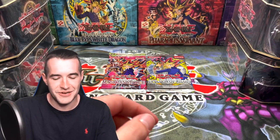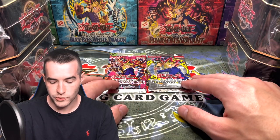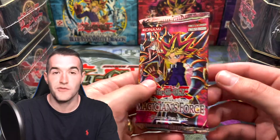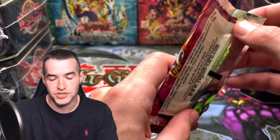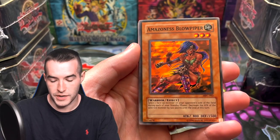Look guys, these tins — you guys know how they go. You either get a lot or you get nothing. That's just how it goes. We haven't pulled BLS, so let's go with Magician's Force. We never pulled Dark Magician Girl either. I don't know if this is a retail pack or not — if it's a retail, we won't even be able to pull Dark Magician Girl. So I'm not even going to look because that would kill the suspense.